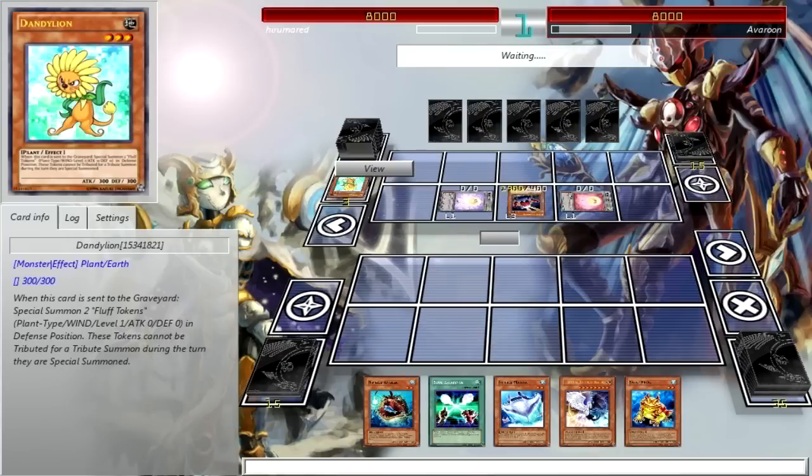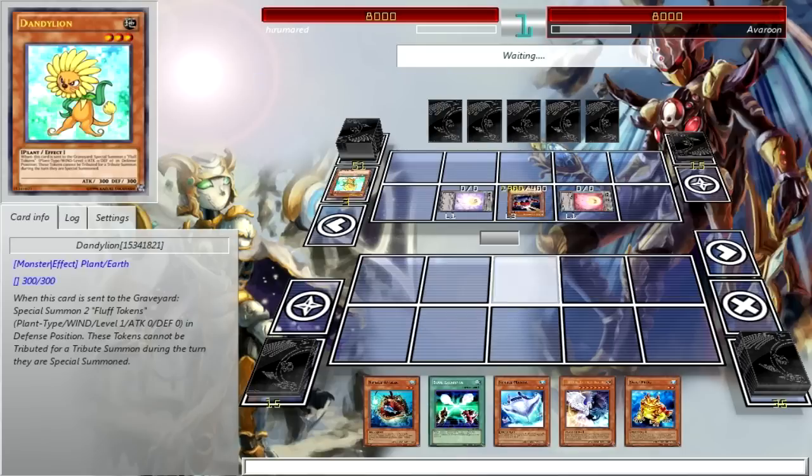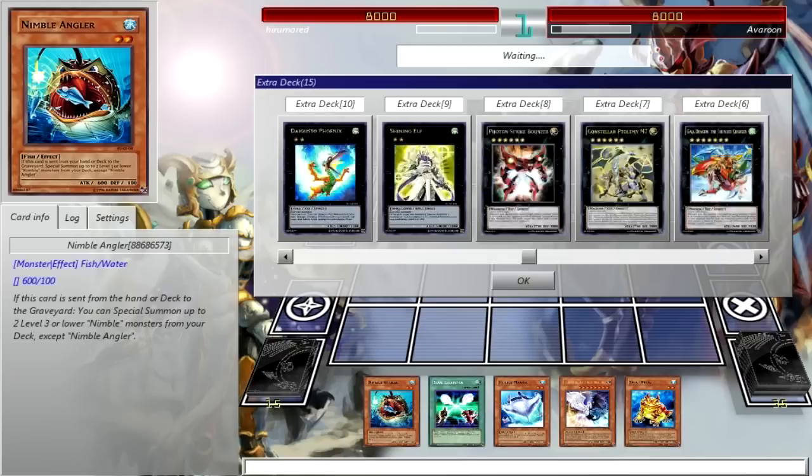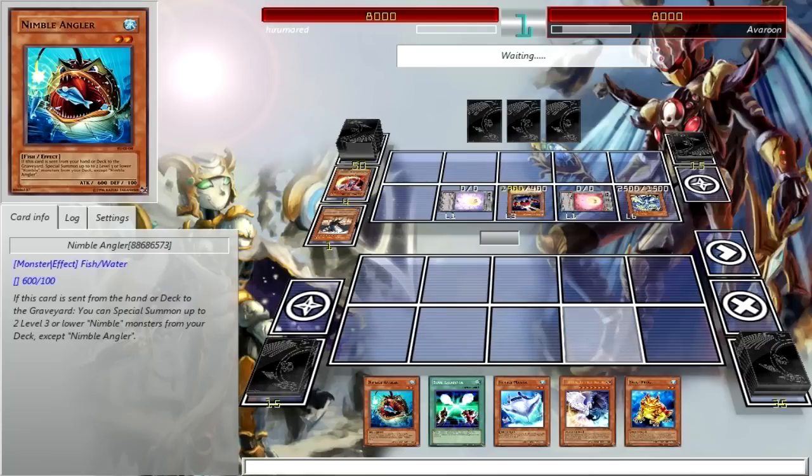You could totally make a 60-card deck with just Chaos Dragons — I've done it before. This is my Nimble Obelisk deck, updated for the ban list since they got rid of Tidal. Well, Tidal is at 1 now.